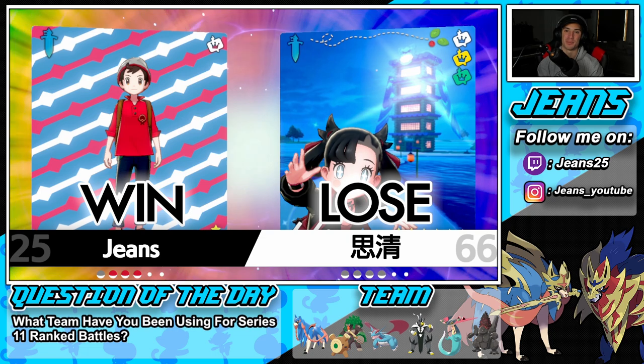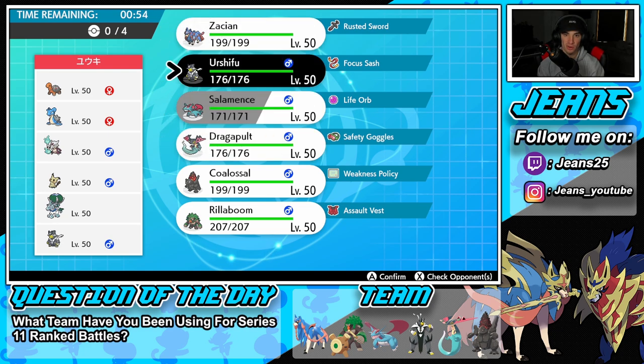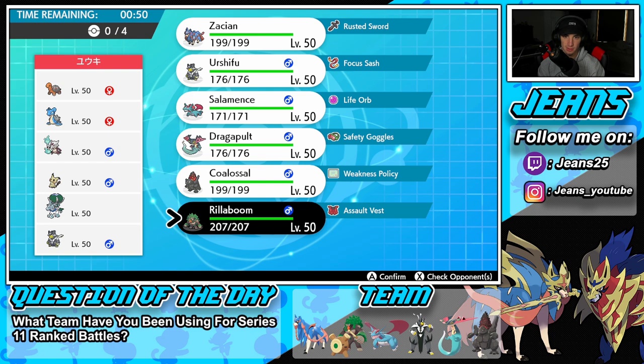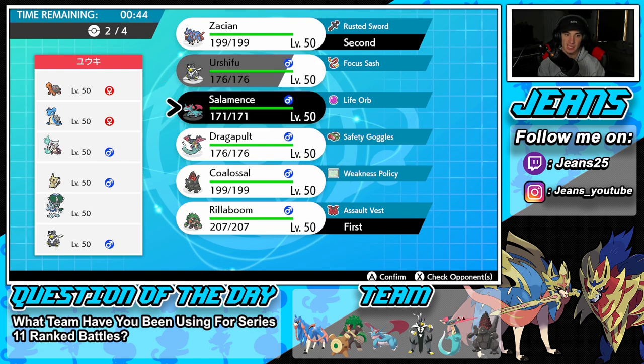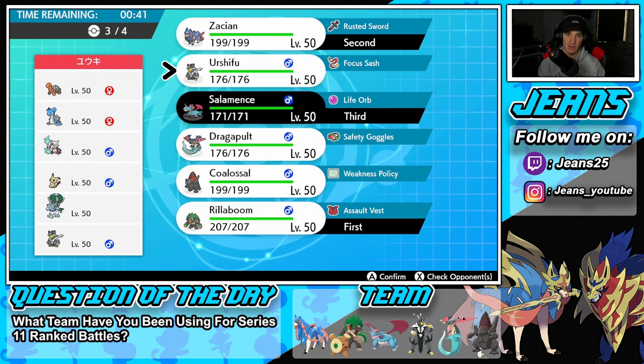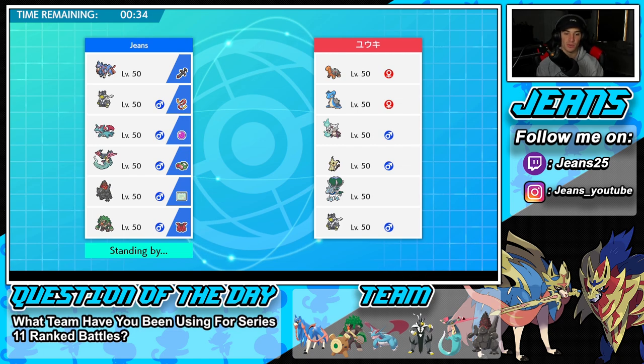Let's hop to our third and final battle and grab ourselves a perfect record. We're going up against an Ice Rider Calyrex trick room team that also features Torkgal G-Max, Lapras, Marowak, Mimikyu for trick room, and Ice Rider Calyrex. This one's going to be tough — if he plays this right he could pop trick room and just get rolling on our squad. I think we're going to go Rillaboom and Zacian here, and bring Salamence and Urshifu in the back. We're going to leave the Steam Engine Coalossal combo out of this one.